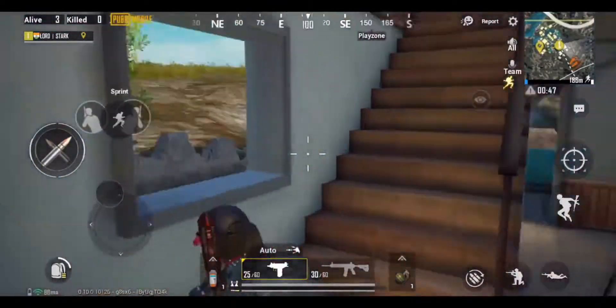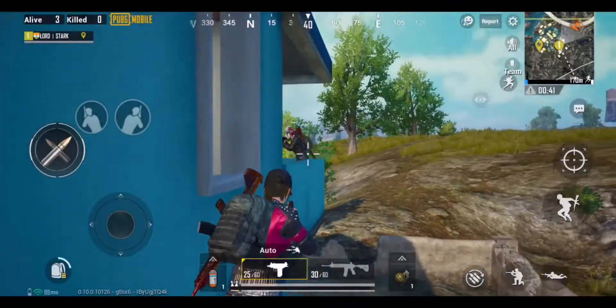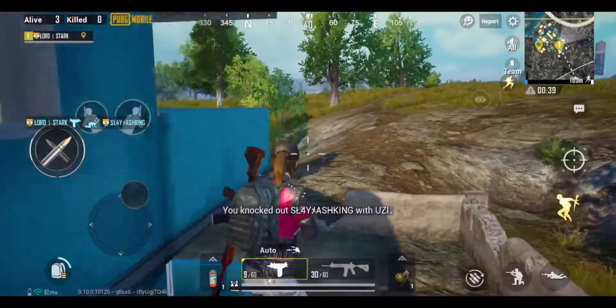If you ever spot an enemy on the balcony of these houses, climb the building and jump out of the window in this manner. Now you can surprise your enemy and take an easy kill.